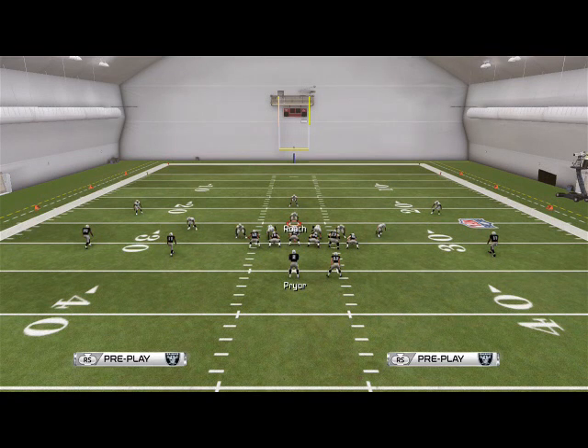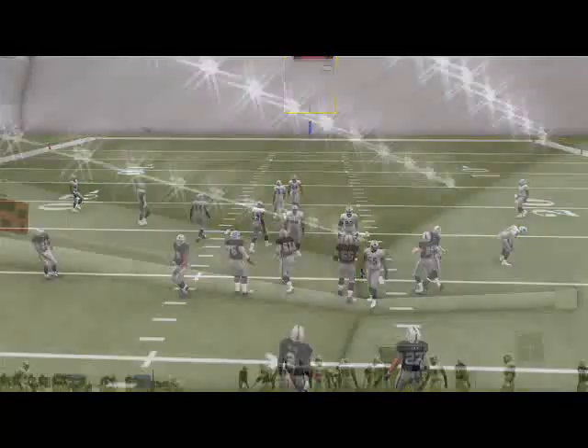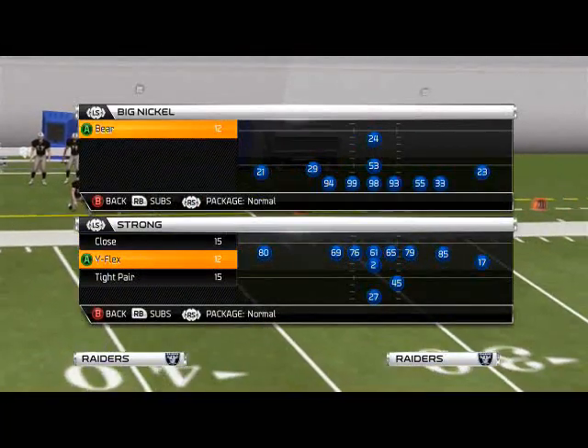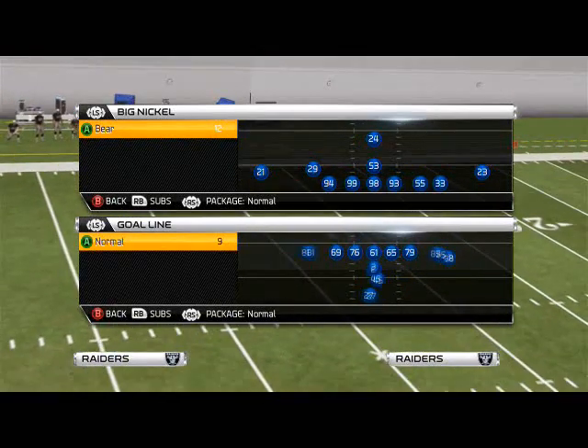Good afternoon, Madden 25 Gamers. In today's episode of Defensive Scheme of the Week, we're going to take a look at the base man pressure that we can use out of the Big Nickel formation from the Nickel 3-5 in the 46 defensive playbook.